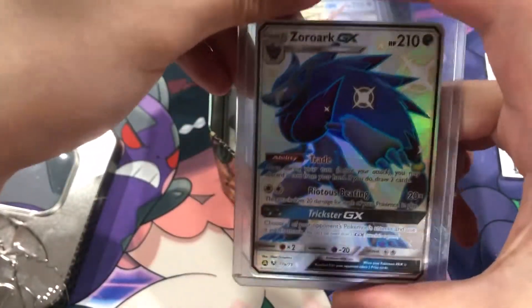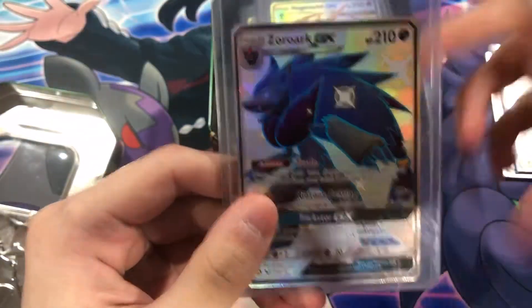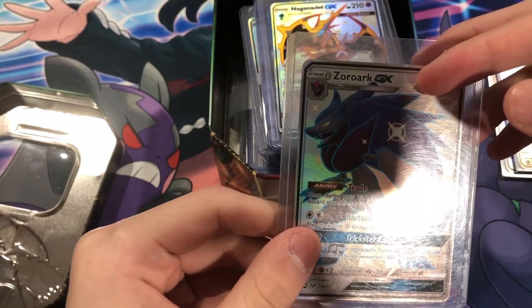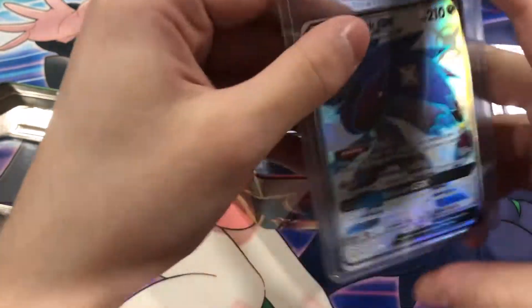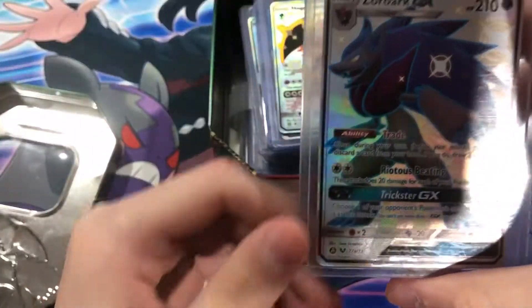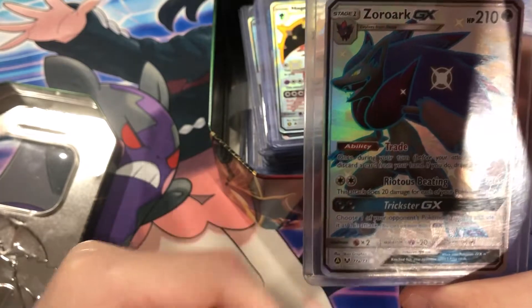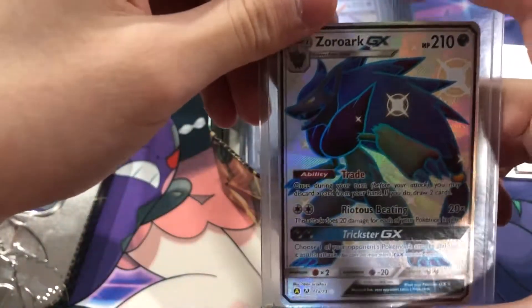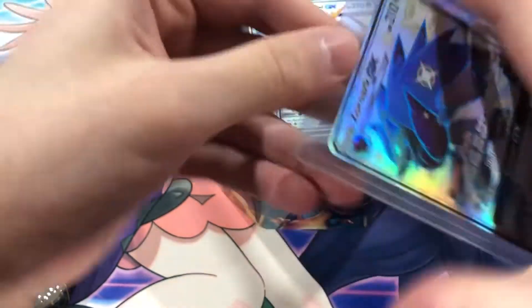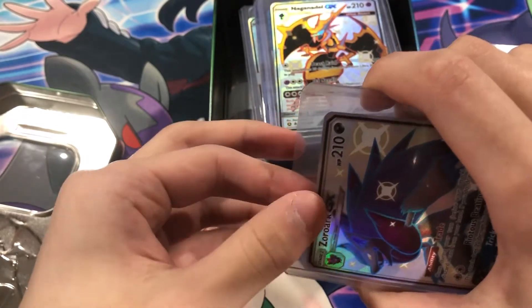Zoroark GX Shiny — this is a very nice card to have because the only way to get this is from the Hidden Fates set. A lot of people need these cards — like the Metagross and the Shiny Rayquaza — to complete their master collections. But the only way to get these is buying their collections separately, and they're really expensive. Some go for $200, some even higher. The Zoroark one was closer to like $1,000 — $6,000 or $7,000 — it's crazy.